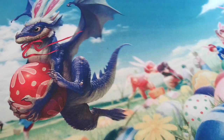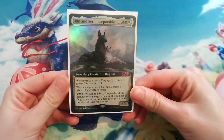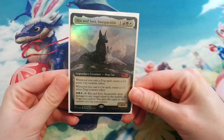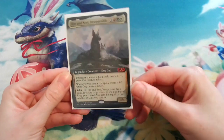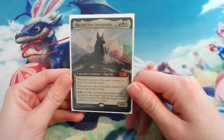I've popped the deck list in the description so you can have a closer look, and don't forget to hit the subscribe button if you enjoyed the video. So today we're looking at my Rin and Seri cat-dog deck. I used this in the last Commander gameplay video posted last week, and it's safe to say this deck did not live its life to the fullest. I'll pop the gameplay video at the top so you can go watch that first if you like.